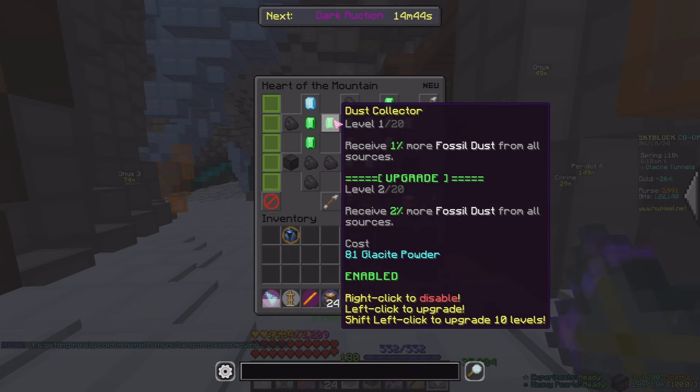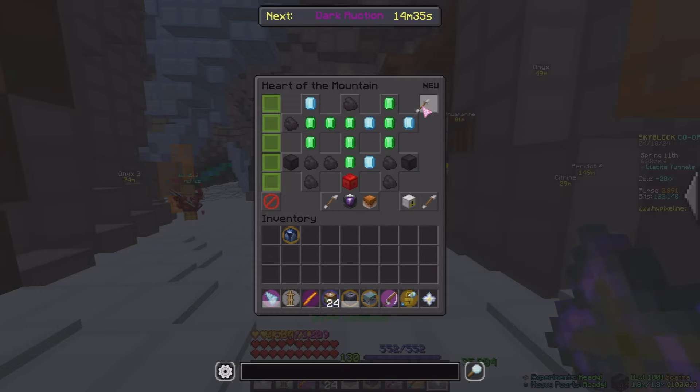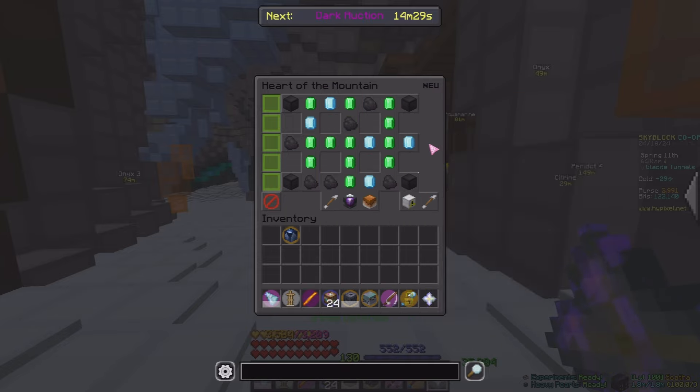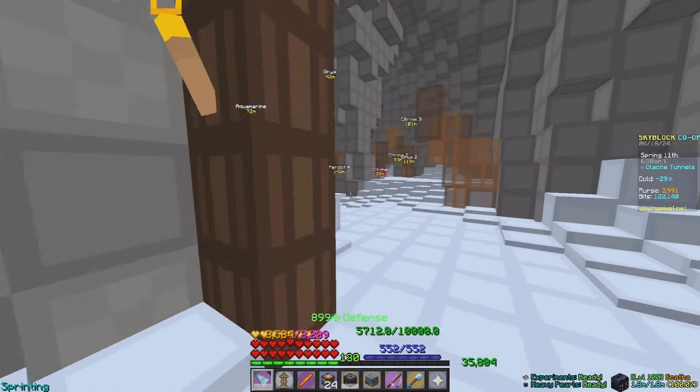Some of these other things would be nice to do commissions with. If I ever use the fossil machine I should upgrade that perk, but it's only 81 to start and 20 levels, so it shouldn't need too much powder — apart from Gifts from the Departed. Anyway, let's do some commissions.